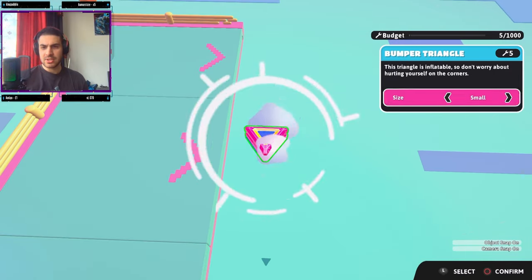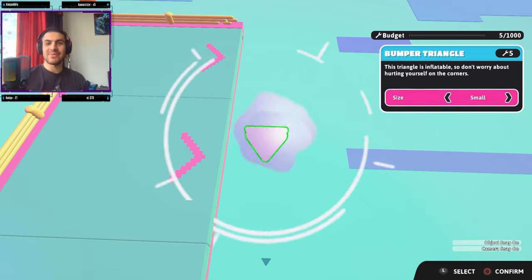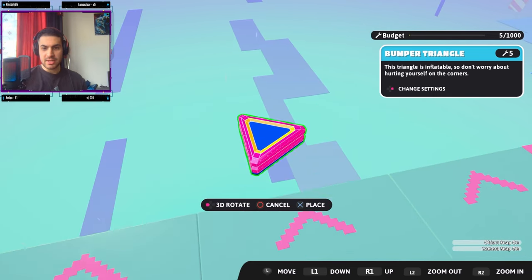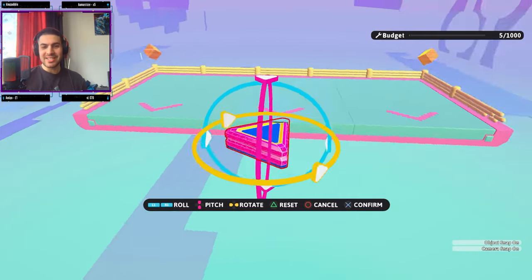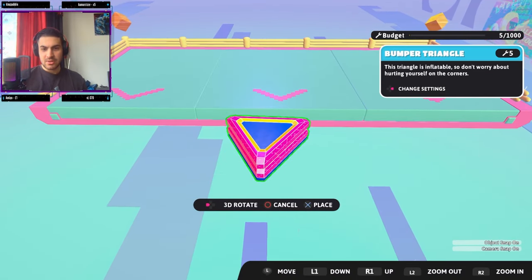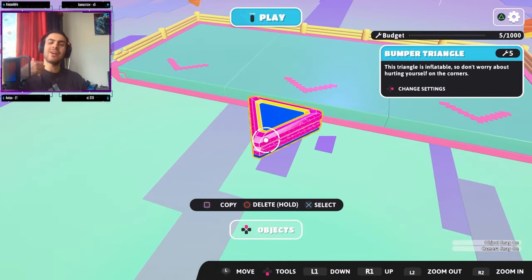Let's do it — our very first object of the map. How do we rotate this? What size should we make it? The size doesn't change the budget, which is good. Since it's the first obstacle, let's make it large so everyone can fit. I'm kind of struggling to rotate it — oh, 3D rotate, there we go. Let's make it nice and flat. Our very first object is down!